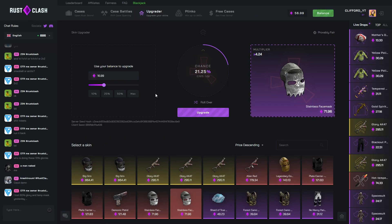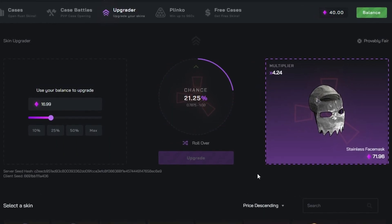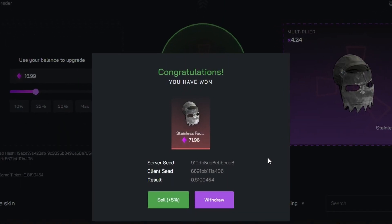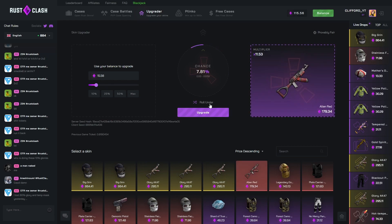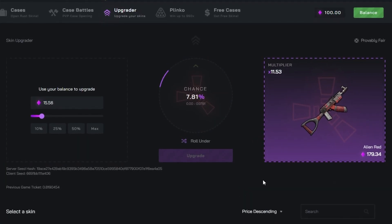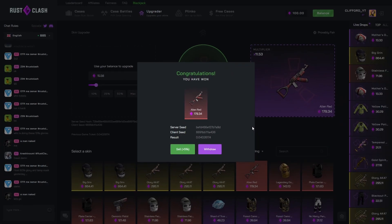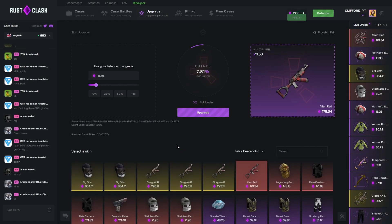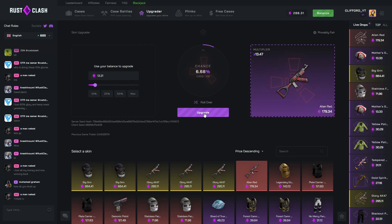Back to the upgrader again — 16.99 on the face mask, rolling over once again. That should be a hit! Okay that's nice — 15.56. Now changing to under, going for an alien red. Come on — oh my god! I know we're doing crazy mode the entire video but... what the hell is going on? 13.31 now.